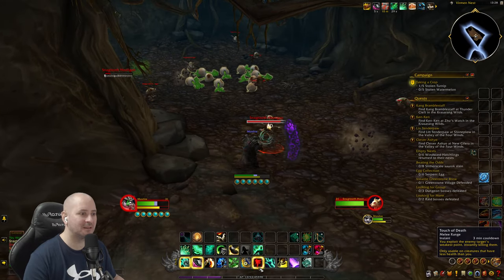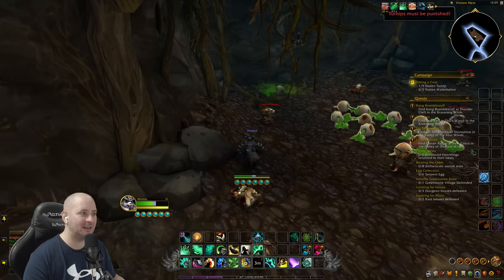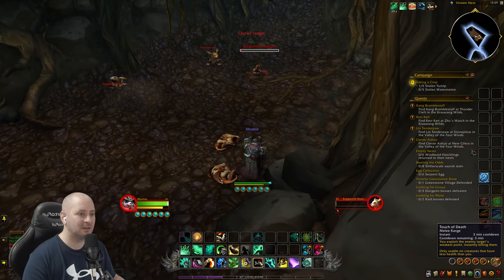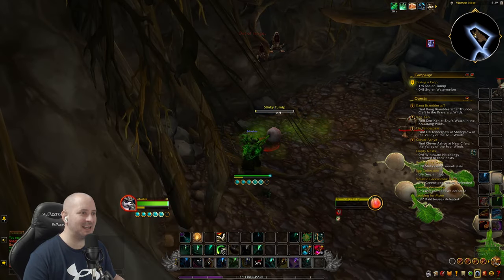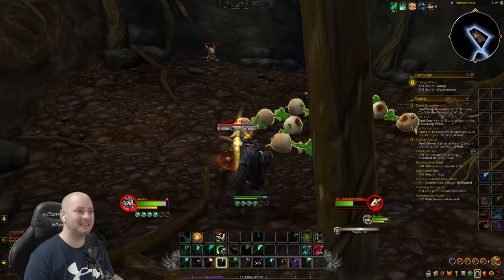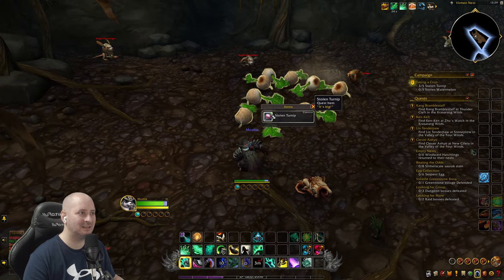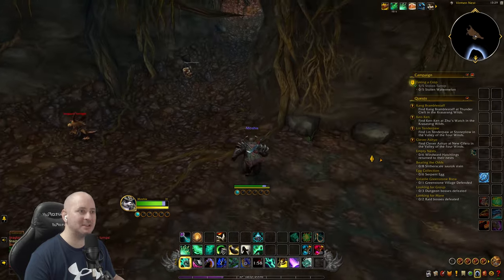I didn't see any watermelons, so there might be another hole. Why are we all covered in green? Damage taken increased by 25%. We destroyed the bad turnip. He's coming back - he didn't bring any mates. Let's kill that stinky one. The lightning really doesn't do much damage, it's kind of rubbish. Stinky turnip, gone. All right, five out of five. Can we get out without them all seeing us? That's the turnips done - now we've got to go and find the watermelons. Let's see if we can get out in one piece.